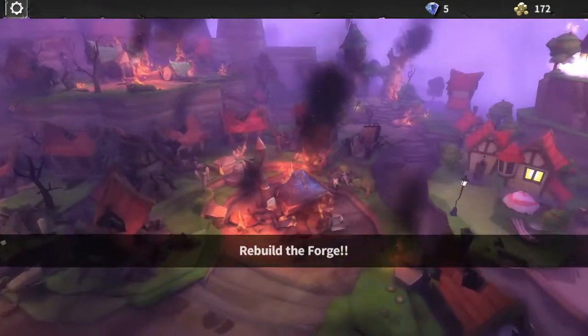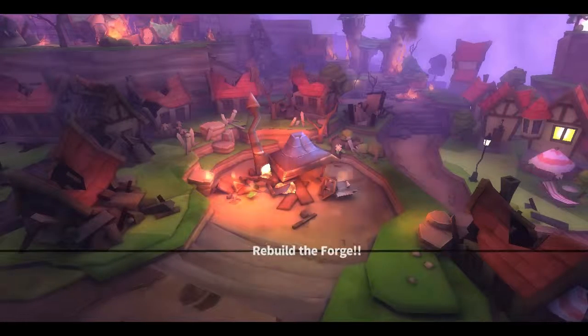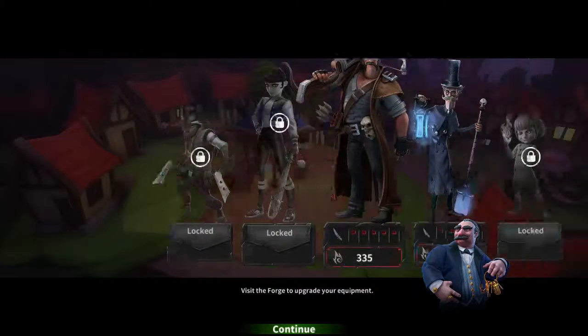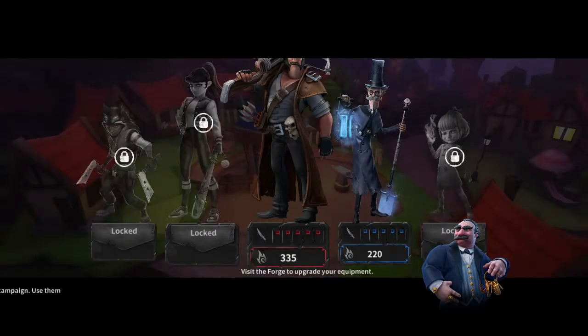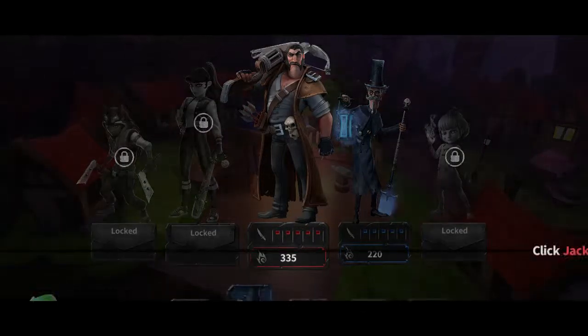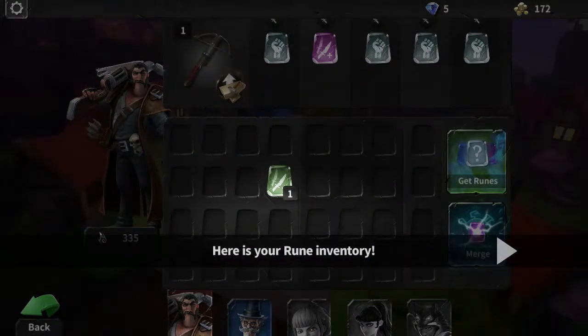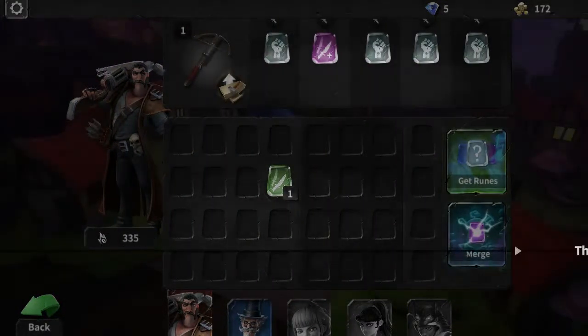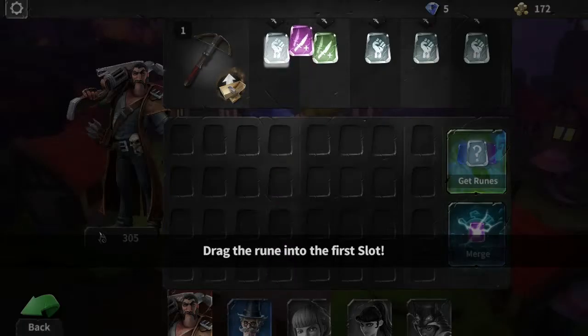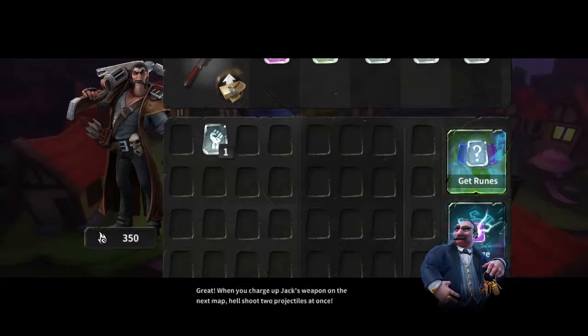Okay, mayor, whatever you say. Is this a forge? Yeah, let's build that up. Let's set the forge to upgrade your equipment. You'll find runes on your campaign — use them for your weapons. Click Jack, use your inventory. There we go.